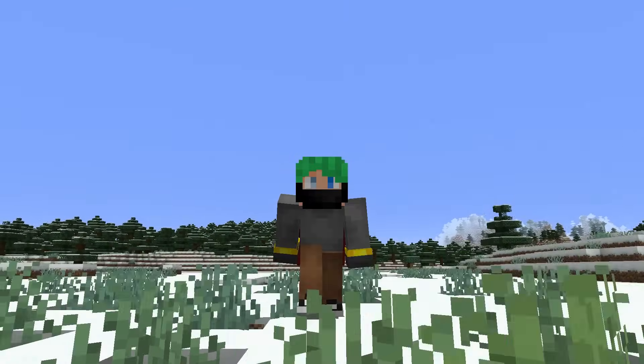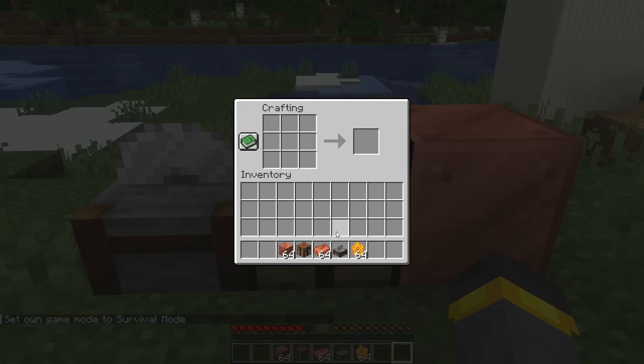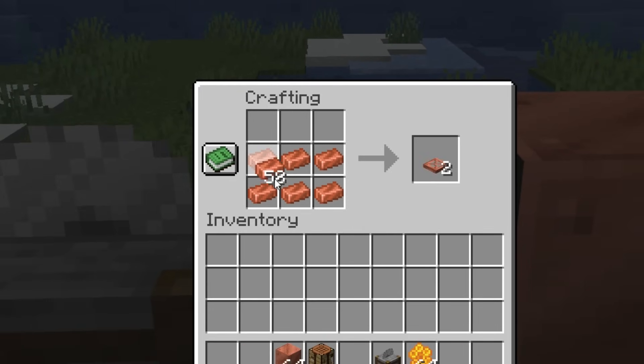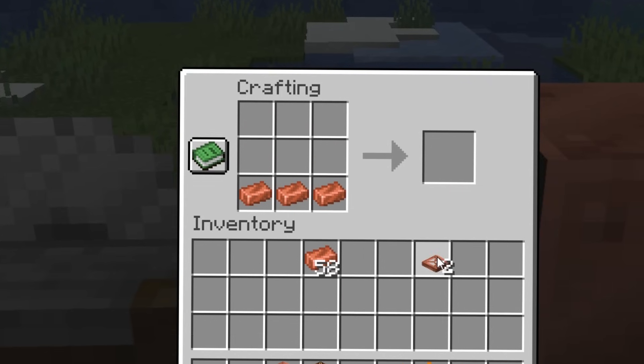Good morning everybody. You're gonna want to take a seat for this one. I can't believe where we are, but grab your chair, pull it up, walk up to the crafting table with copper ingots, and in a two-by-two formation, a two-by-three formation just like that, we have one - I can't believe it - copper trap doors.